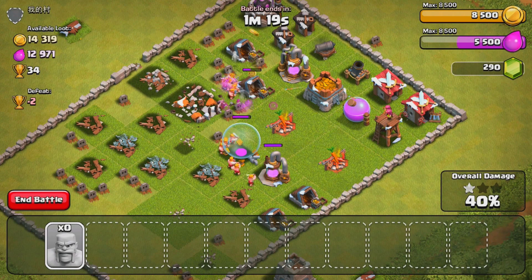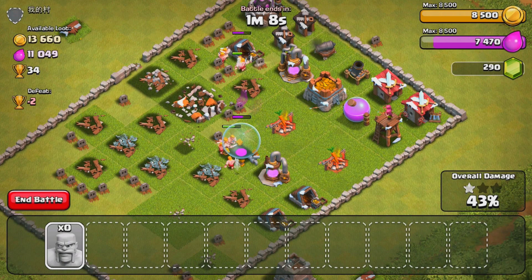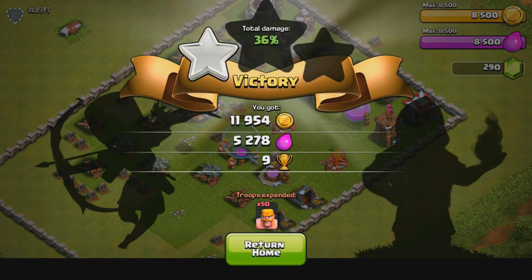Now we're maxed out on gold and the barbarians are hitting the elixir storage — they'll probably go to a pump too if they finish that. Once I max out I'm just going to end the raid. There's no point sitting around and waiting since I don't need trophies. I max them both out and the raid gives 11 trophies and lots of resources for my Town Hall 3.